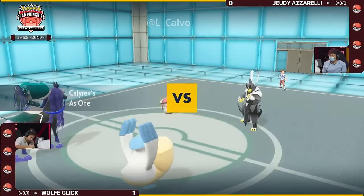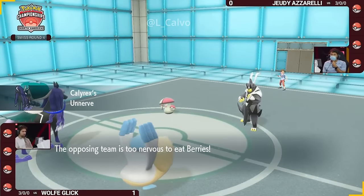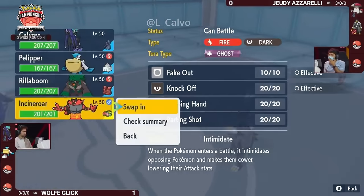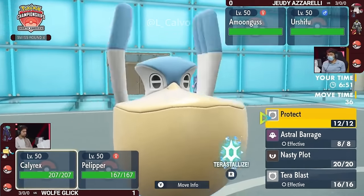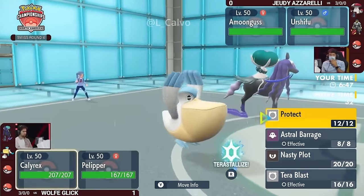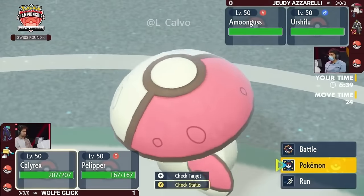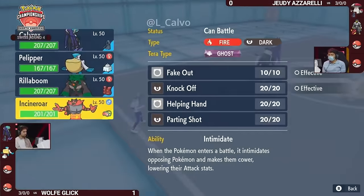PP of every attack could possibly come into play later. We have Shadow Rider Calyrex and Pelipper on Wolf's side of the field facing down Amoongus and Single Strike Urshifu for Jody. It's going to start to rain a little bit in sunny New Orleans, but this Shadow Rider Calyrex — how are you feeling about what it's seeing? Because if I were it I don't want to see that Urshifu — you have Sucker Punch pressure, Sucker Punch or Wicked Blow, not things this Calyrex wants to face.